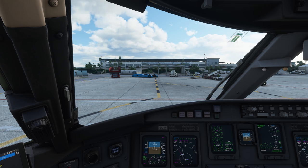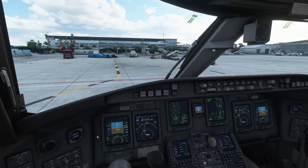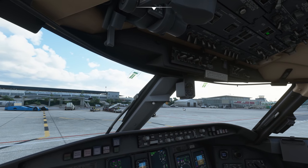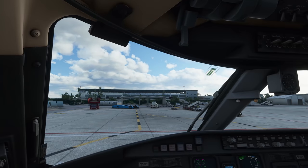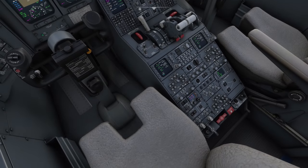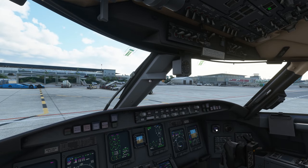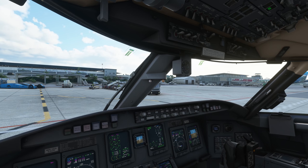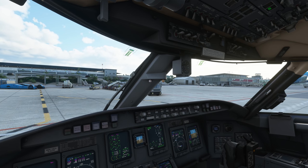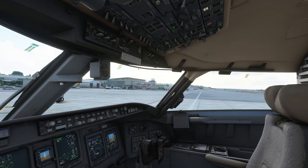We just got our taxi clearance from ATC and we can now arm the nose wheel steering. We put the taxi light on, check the right side, check the left side, all clear. We release the parking brake and gently increase thrust to about 30%. The aircraft is already moving and we will now do a brake check — the brakes are working. We can now make our right turn towards the taxiway.